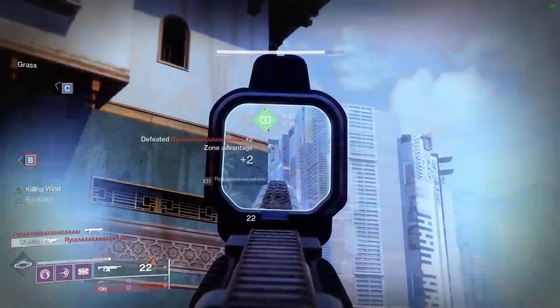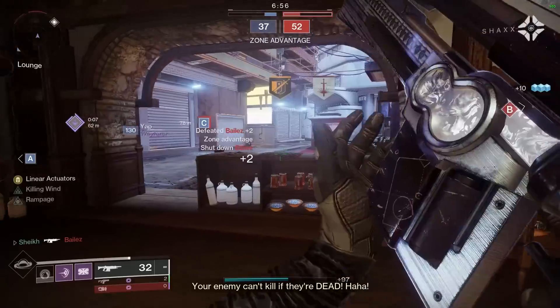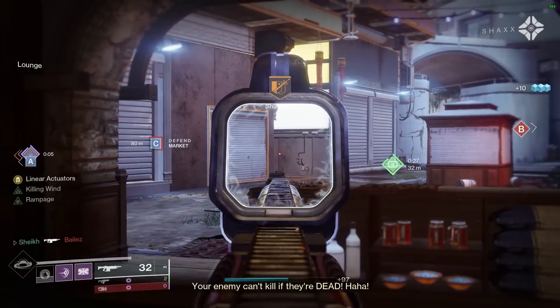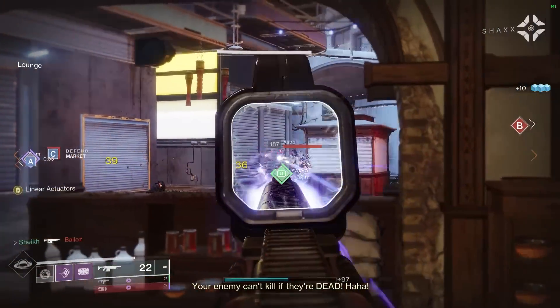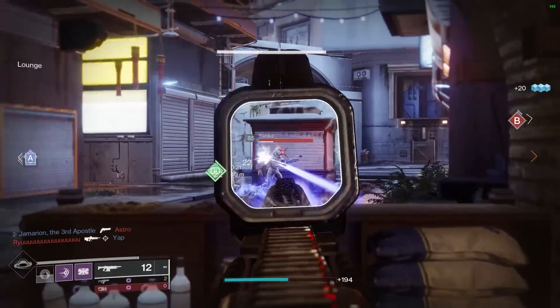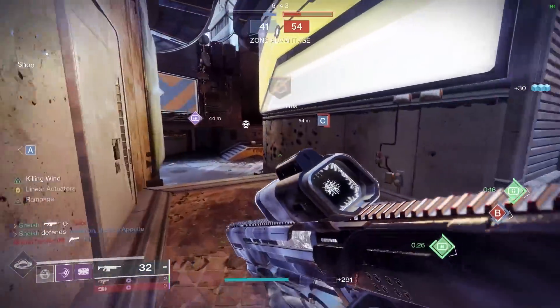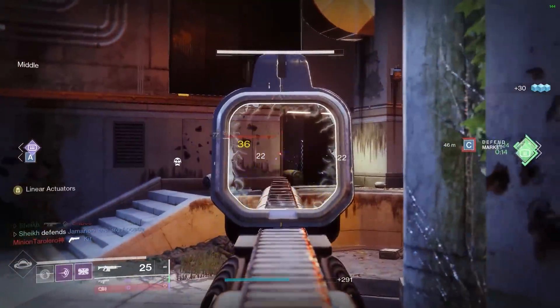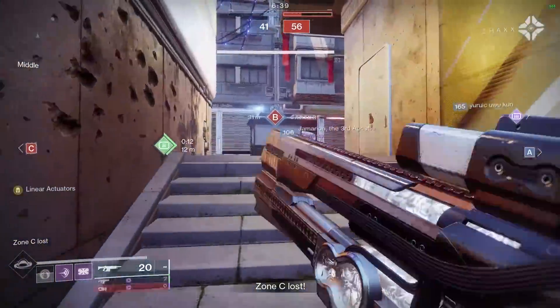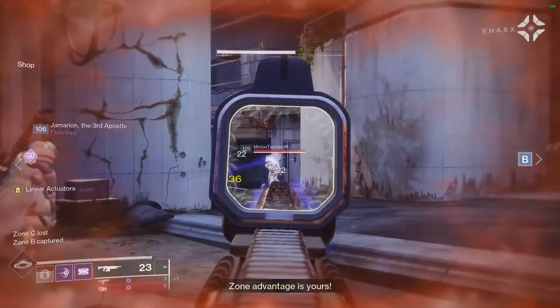This is not like the Hazard of the Cast — that is a sunset weapon, you can't infuse it up to light level and it's unobtainable. False Promises is not sunset, so if you have one you can infuse it up and use it in Trials or any end-game activity. It is still obtainable, but only through Xur as far as I'm aware — I'm pretty sure Banshee doesn't have it in his inventory anymore.